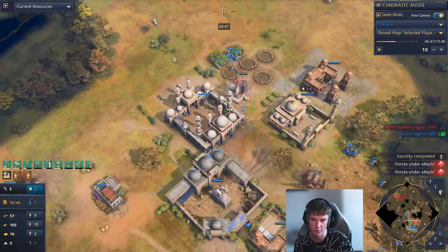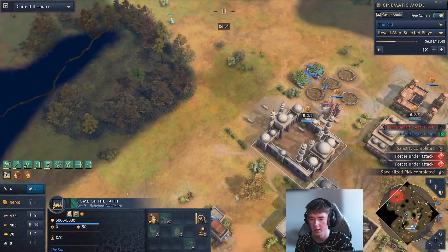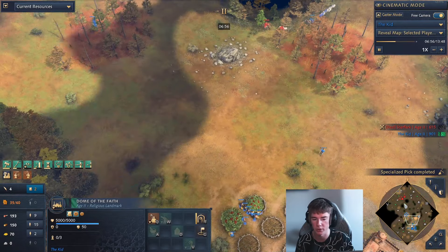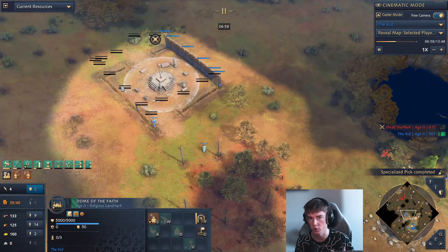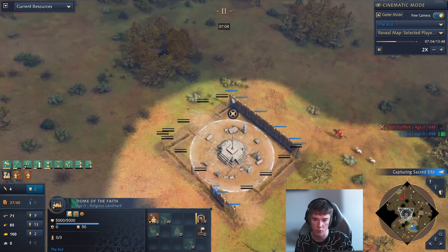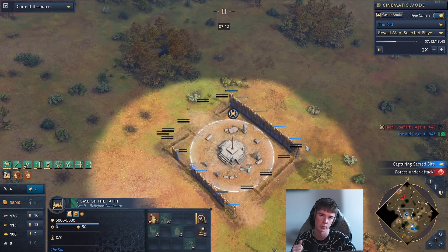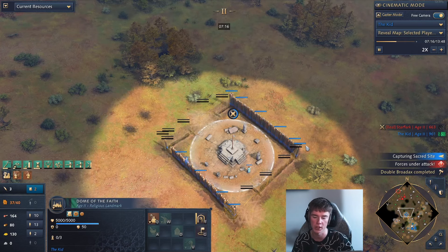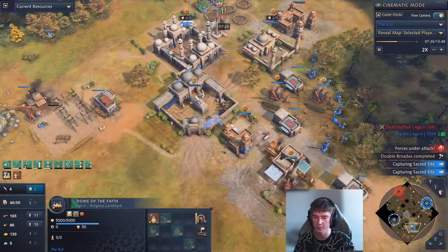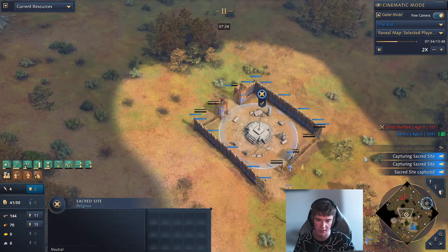We're sending our scholars out very, very early, and the reason we can do that is because our opponent doesn't really have units yet. So we can afford to send out our scholars a little bit earlier without protection because we know our opponent has gone greedy. We're walling in the sacred sites because camel archers and horsemen are incredibly effective at just running around the map and decapping them, so we don't need as many units currently.